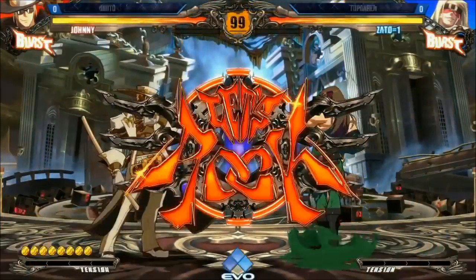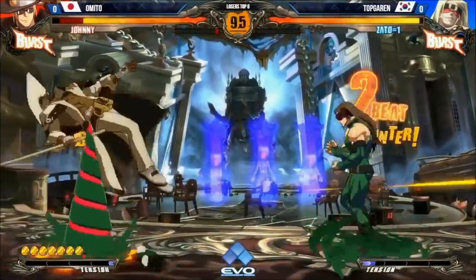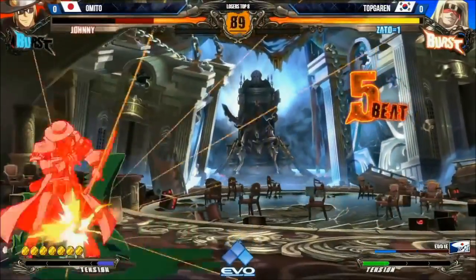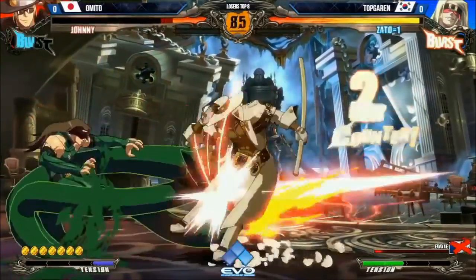Here we go. Omito on the left with Johnny opens with a coin and it trades — the damage trade is not good. But getting that coin levels up mist finer, that's really important for Johnny. Backs him off just for a hot second. Tricky setup there with the nobira, but drops the combo. I don't know if he had seen that before.